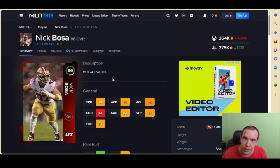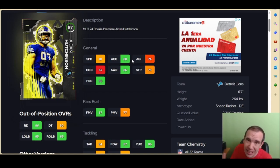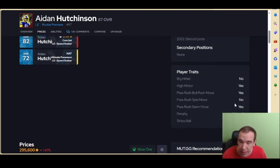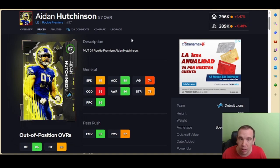Next we have Aidan — 88 acceleration can really help you get around the corner off the snap, and if you're chasing somebody down that helps as well. I wish his strength was above 80, it's not. I wish his power move was above 80, it's not — he's a finesse guy. He does have a little better animations; I used him and Nick Bosa and Aidan did give me a little bit more production. He gets all 32 team chemistries, which is nice, though he is missing something in his traits — not a game breaker.